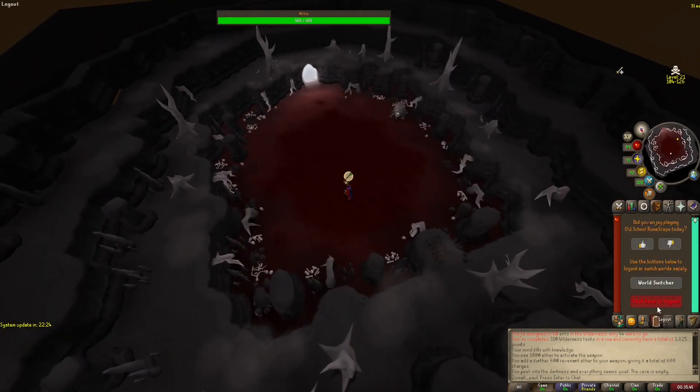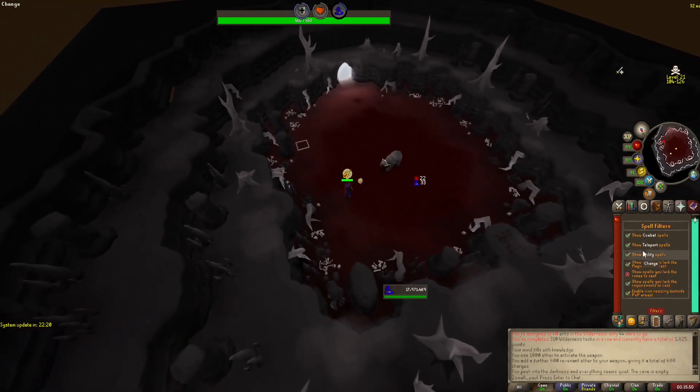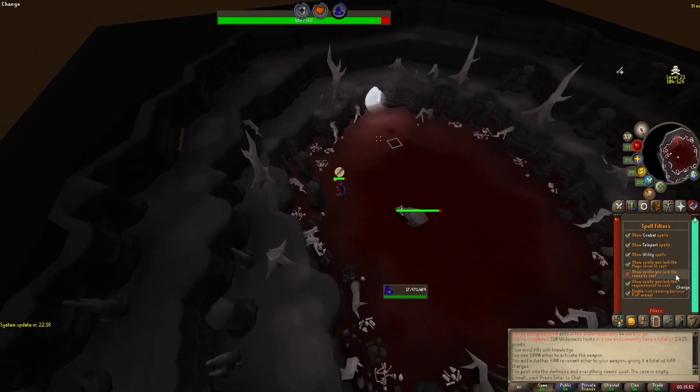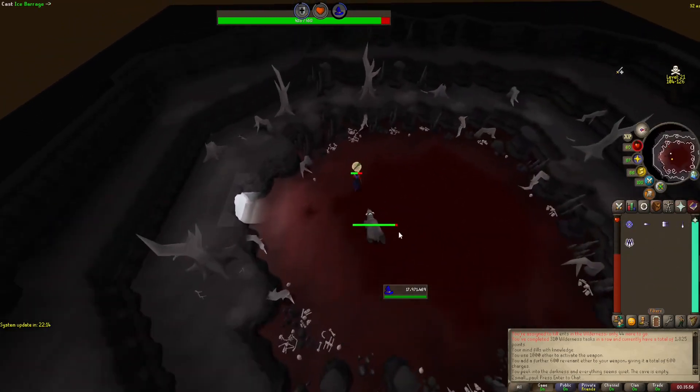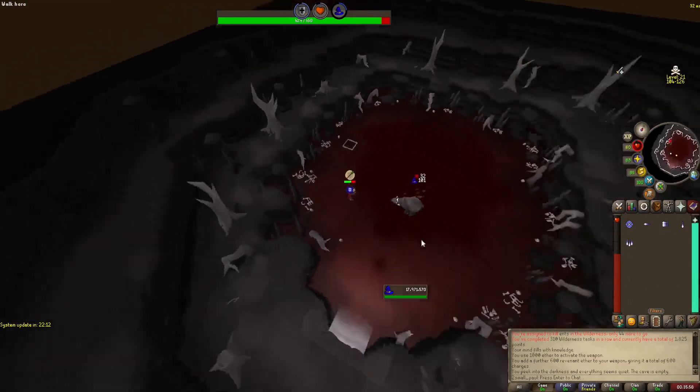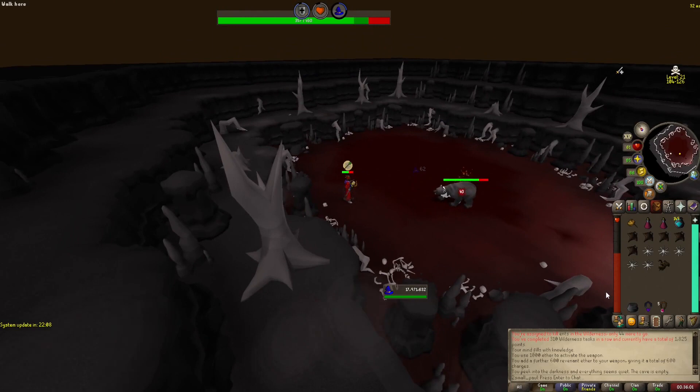Probably have your combat spells marked out. Pray mage when he does the white balls. We have to run from him — pray range again. I am screwing this up. Freeze him while you're moving — you click and freeze him, then spec him. Combo eat: eat a Manta Ray first and then a karambwan — you can eat them both in the same tick. And look at that, I'm full health.